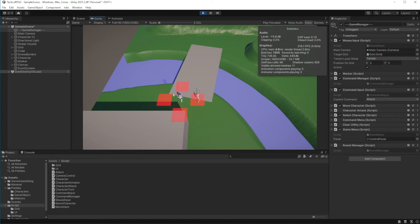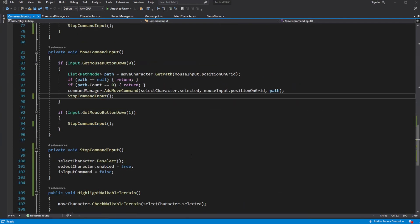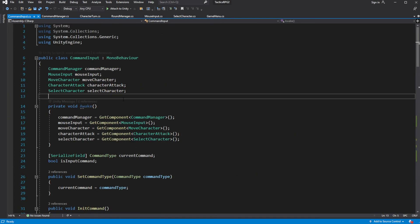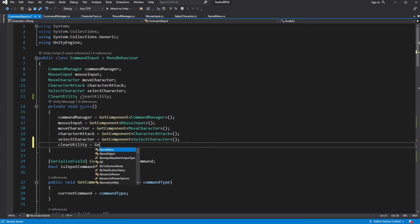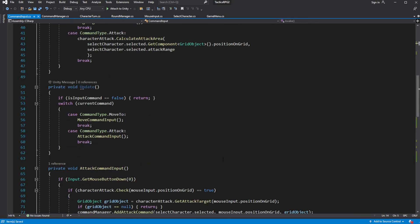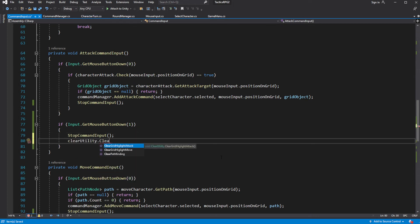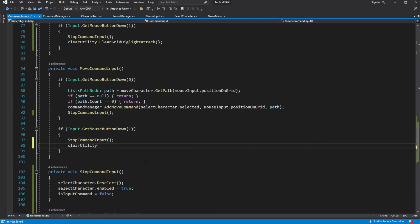It does allow us to reselect the character, but it does not clear the move and attack highlights when we cancel selection. To clear this we need to cache the clear utility. In the attack, clear attack highlights. In the move, clear move highlights and pathfinding.